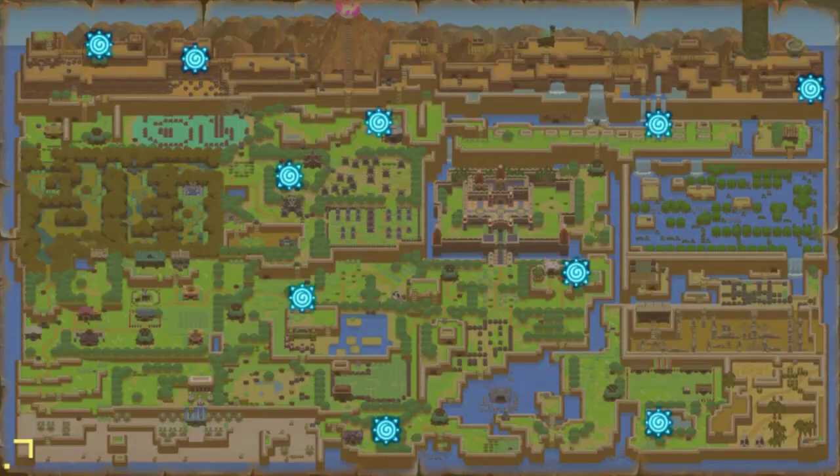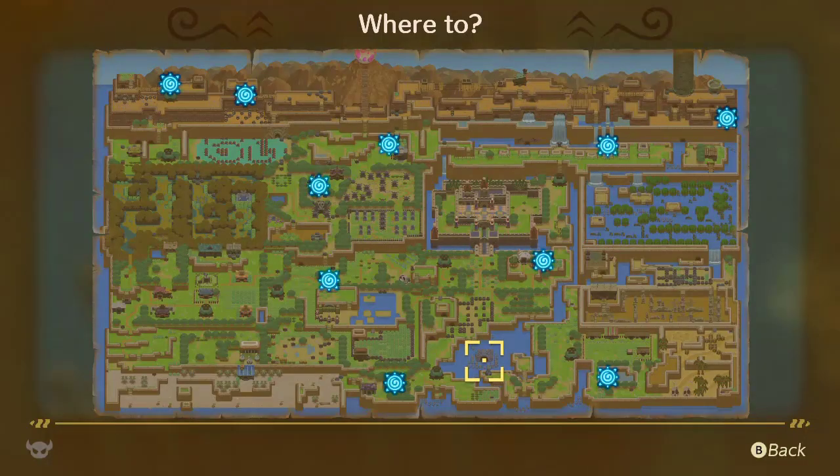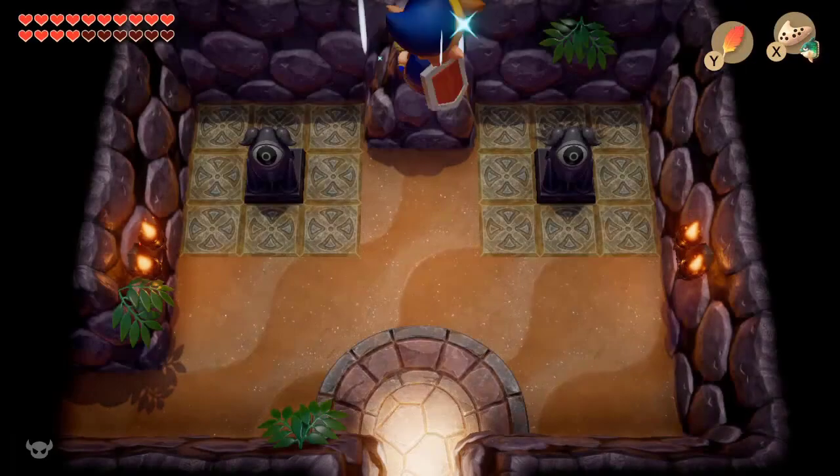In this remake, they added a lot more warp spots that you can use your ocarina to warp to from anywhere on the map, and it lets you get back to the entrance of the dungeon. It even works in the dungeon creator to bring you back to the entrance for fast travel.